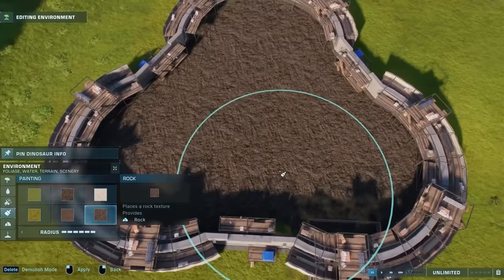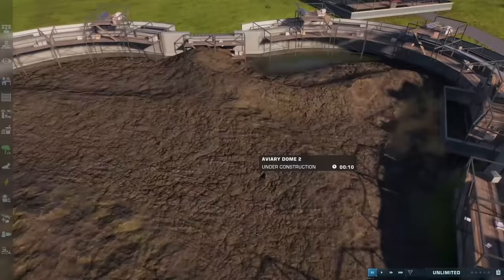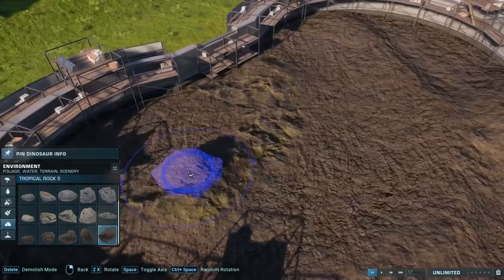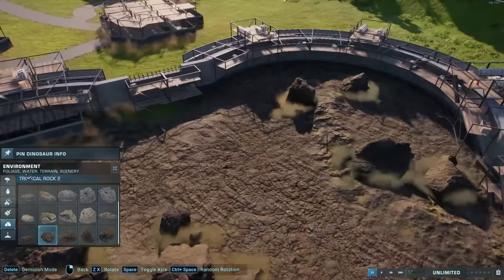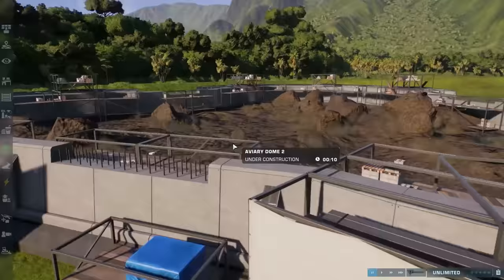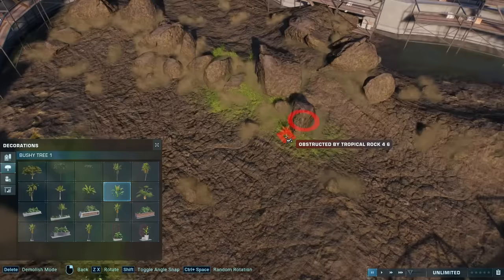Now last for the tropical environment, and my personal favorite, is a volcanic environment with hardened lava on the ground. I've used a combination of the two rock textures and a lot of individually placeable rocks, all of the tropical kind. You can leave it completely barren without any foliage, but you can also add some greenery since volcanic soil is very fertile.